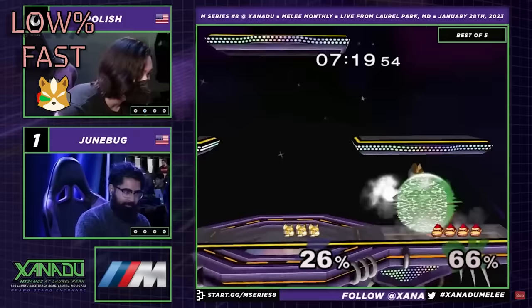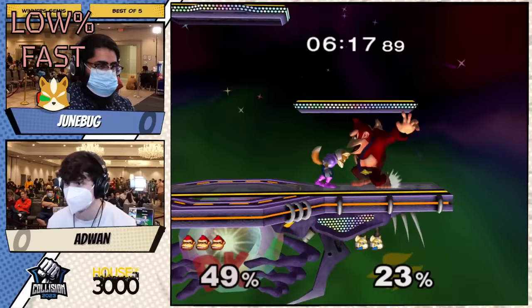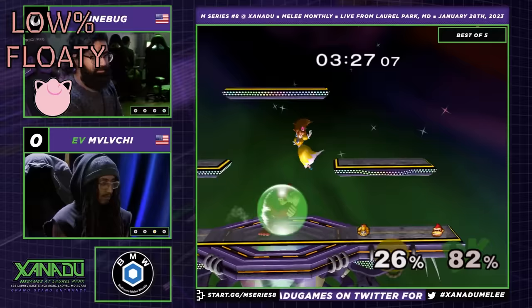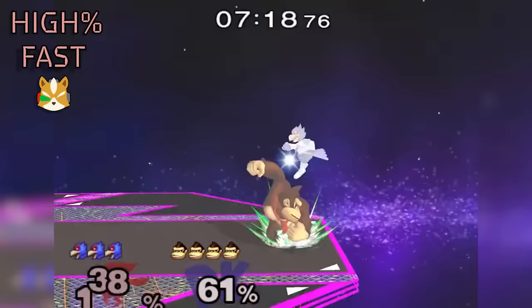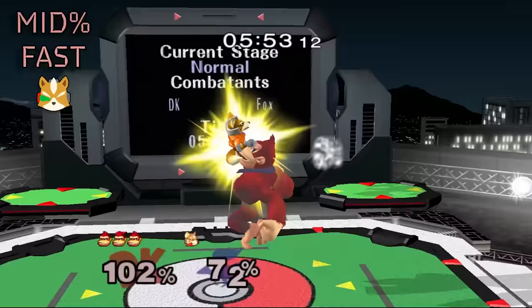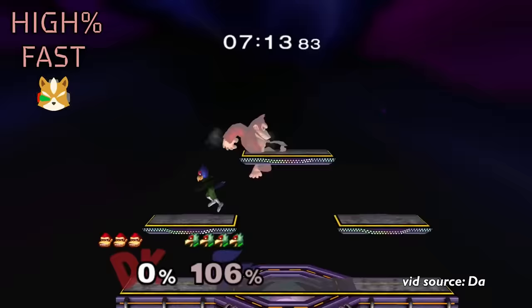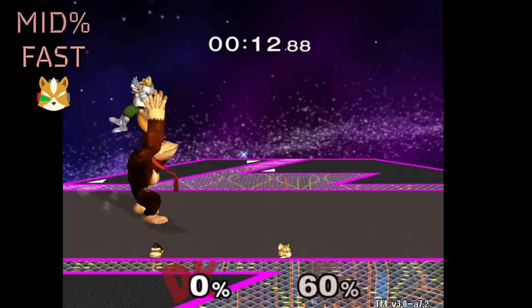DK's combo game makes him almost an anti-meta character. He destroys fast fallers and middleweights on the combo game, which is a lot of the high tiers. Floaties can be harder for him to combo, but still quite good. He has one of the best combo games in Melee — consistently consistent and not difficult execution-wise. If you want, the DK combo game can be as simple as up-airing them until they're at kill percent and then punching. Through the implementation of shield stops, back airs, weak hits, meteors and more, DK can achieve that cool-guy persona we all know in Melee.